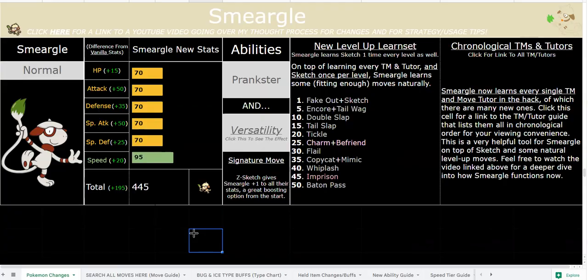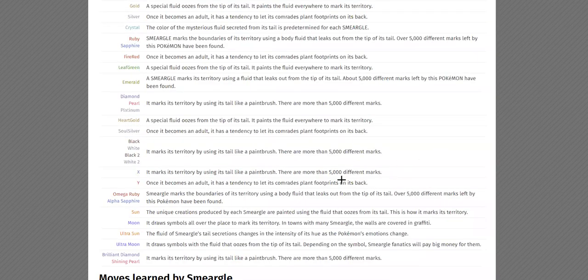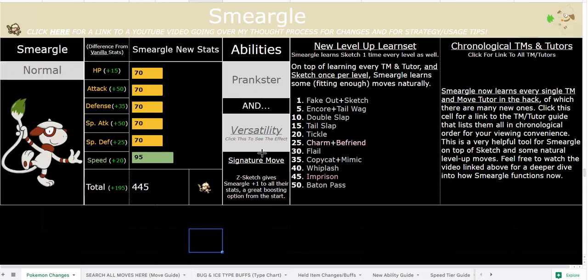Prankster and Versatility are incredible. I think both abilities fit very well. Prankster fits because he marks graffiti and all that kind of stuff, and I also wanted an ability that was just as good as Versatility. I did have Trace at one point, because Trace is a really funny pun and it's a pretty good ability with a lot of strategic implications.